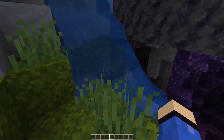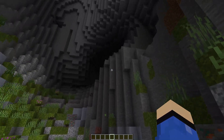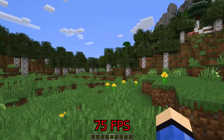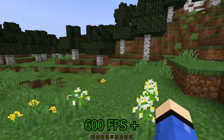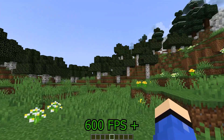In today's video I'm going to show you how to boost your FPS in Minecraft 1.18. All the settings I'm going to show you are built into Minecraft, so you don't have to download any third-party apps. This is very useful if you've got a low-end PC and want to get more FPS. If you're new to the channel, I'd appreciate a subscribe and a like, but let's get straight into the video.